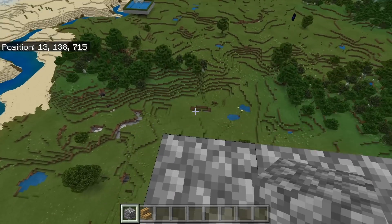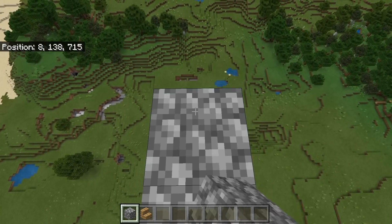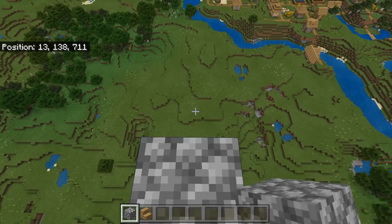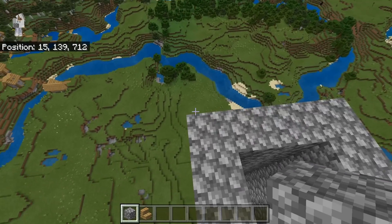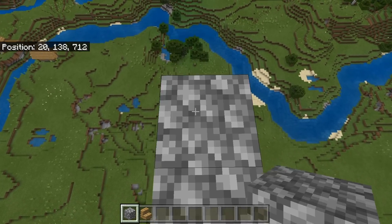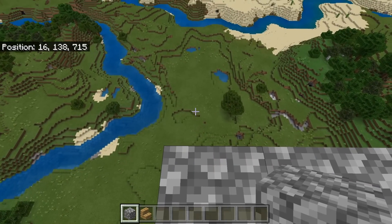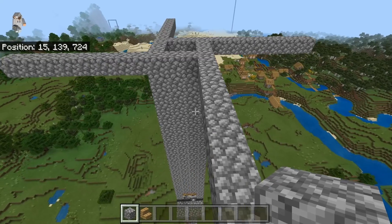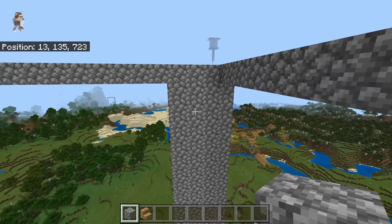Now come to one side and extend out eight blocks, then come to another side and extend out eight blocks, then another side, and finally the last side — extending out eight blocks on each. Once you guys are done making this outline, then fill the entire thing in with solid blocks — you guys can use any solid blocks you want. After you have finished creating this platform, it should be looking something like this.